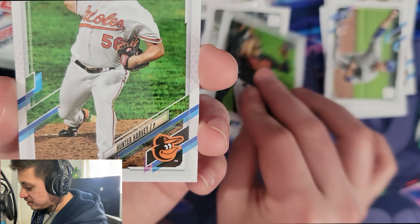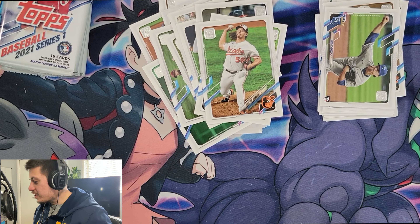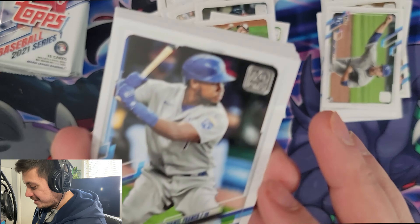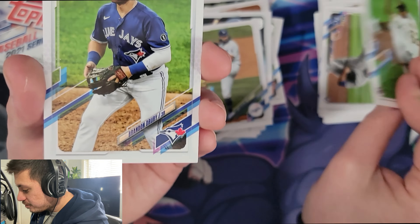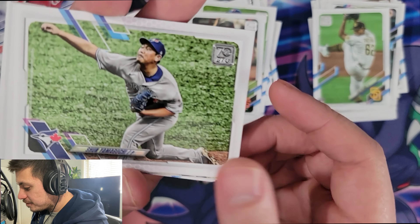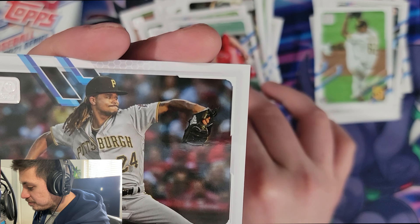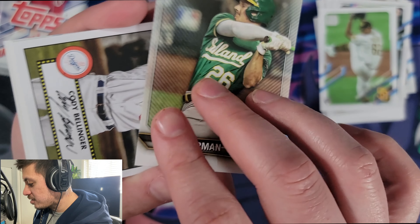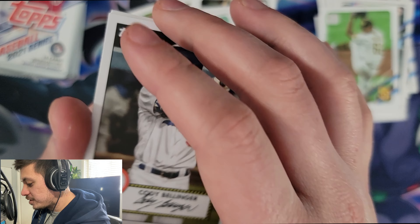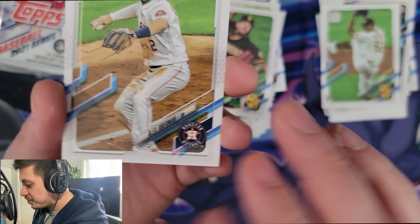Down to four packs to go — can we get an autograph? Can we get a memorabilia card? Marcela Franco, Tony Gonsolin, Luis Patino, Brandon Jurrist, Mauricio Dubon, Shun Yamaguchi, Jack Flaherty, Chris Archer, got the Yankees, another one of those code cards for a chance to go to the 2022 All-Star Game, Cody Bellinger, Danny Mendick, Mike Clevinger, Alex Bregman, Jesus Lazaro, and a Christian Javier.